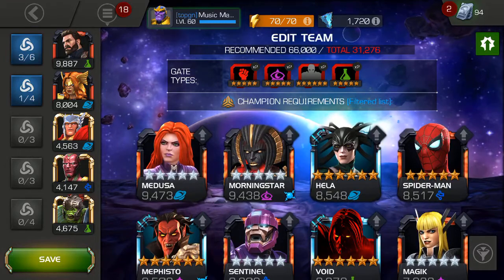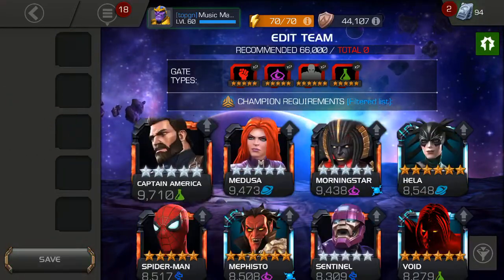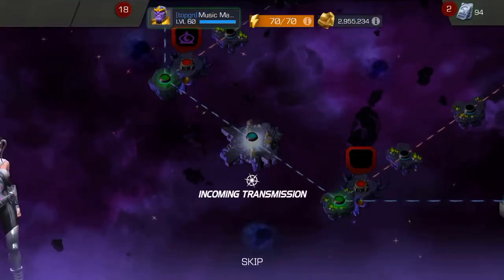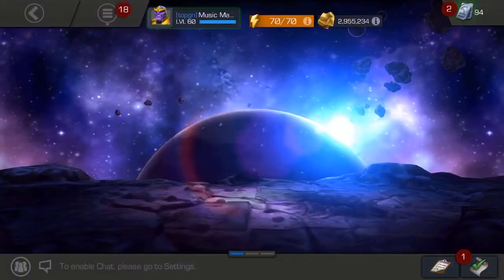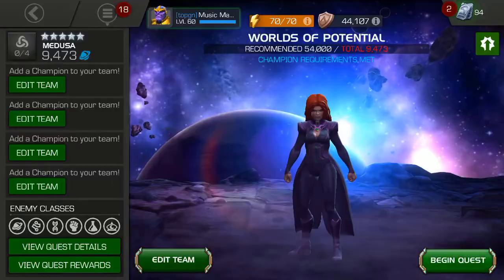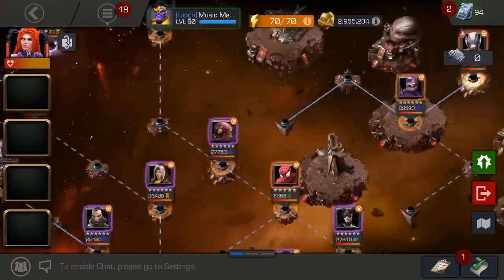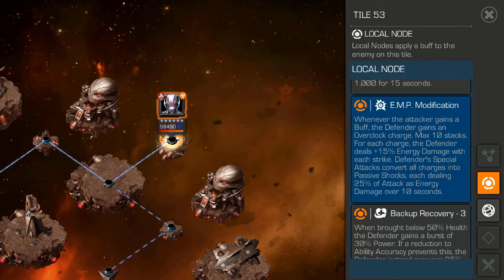Let me get it straight — I do have a counter, I could use Medusa, but I don't want to use Medusa because of the shock damage I'll be taking. I used Medusa before in this Ultron quest which has the same exact node that the Mr. Sinister fight has, which is the EMP Modification node. Basically, whenever the attacker gains a buff, the defender gains an Overclock charge — max 10 stacks. For each charge, the defender deals plus 50% energy damage with each strike.